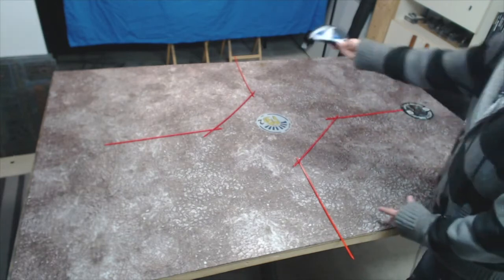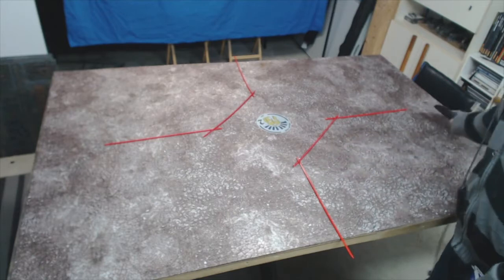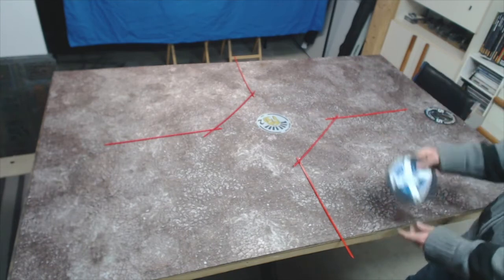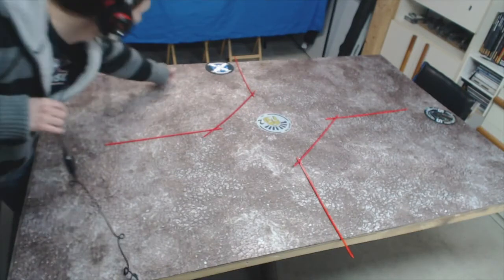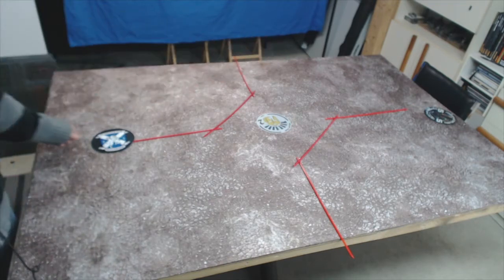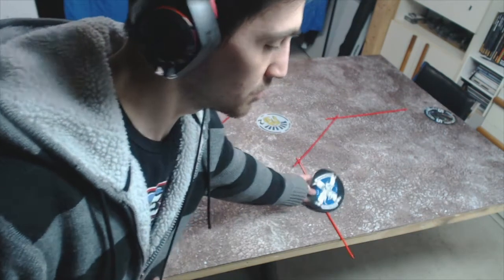As a defender, if my opponent puts the objective on one side and they're more than likely coming that way, I probably want to put it on the other side to split up their army. There are two considerations: if I want to keep pressure on that side and maintain some breathing room, I put it there. Or if I have deep strikers and outflankers that can move quickly around one side, I might put it on that side to spread the attacker out. If the objective goes on this far side, there's definitely a lot more distance between it and the middle of the board.